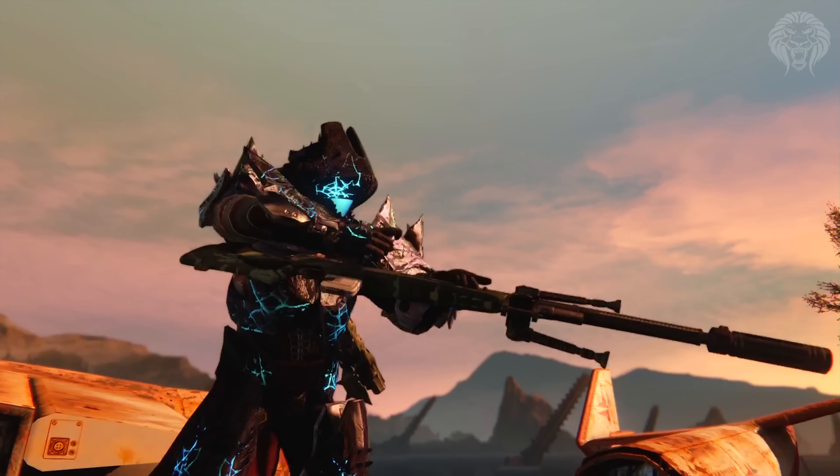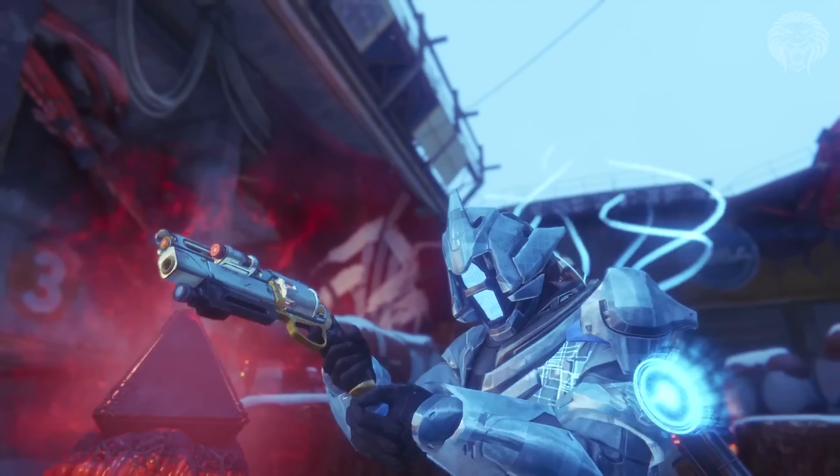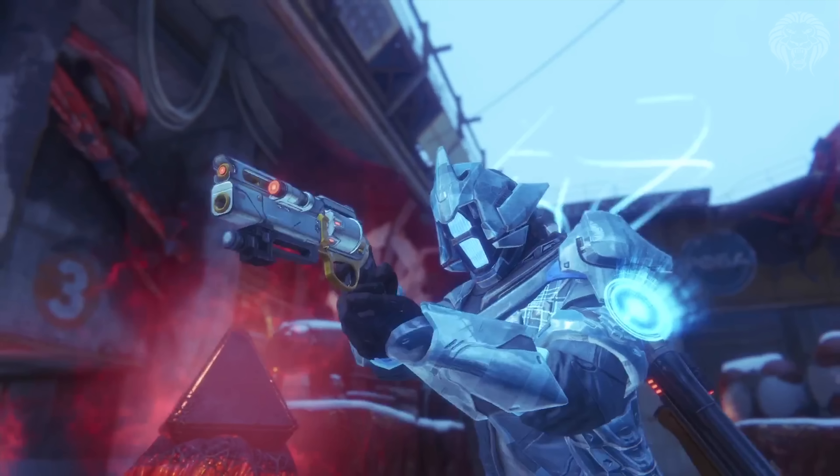In the next shot we can see the weapon most people are excited about - the Fatebringer - this time with an ornament applied, making it white and gold, a bit like an Imago Loop but gold. We saw that color scheme on the Vision of Confluence scout rifle in a previous shot, and now we can see it on the Fatebringer - proof that all the raid weapons have ornaments to make them white and gold. The warlock has cool new gear, most likely the Vault of Glass set with an ornament, and his bond is actually a teleporter with little Vex tendrils coming from his back.